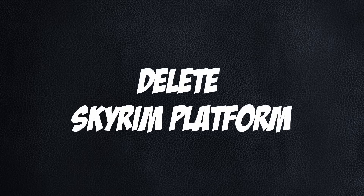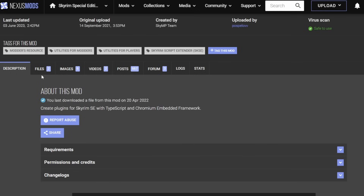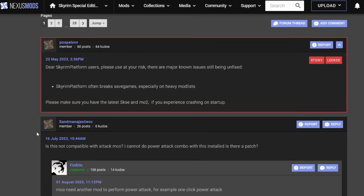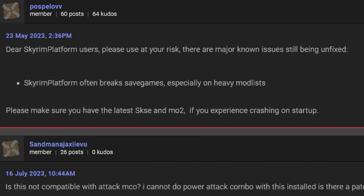Skyrim Platform — don't use it. It was a programming language that could be used in Skyrim, meant to replace or work alongside Papyrus, Skyrim's native scripting language, and C++, the industry standard language. Sadly, it is buggy and currently destroying save games. The mod page even specifically says this in the pinned post.